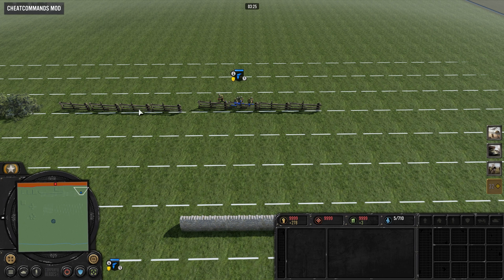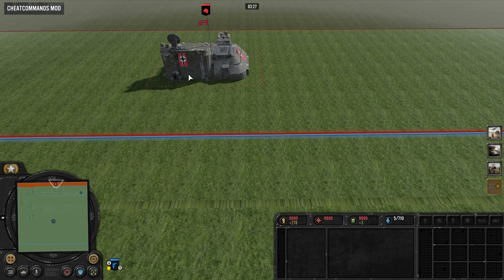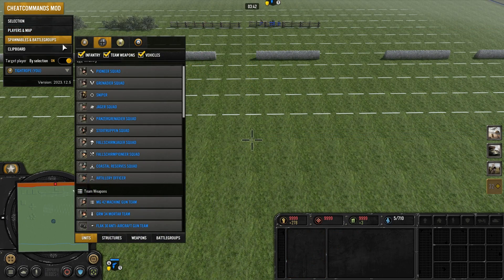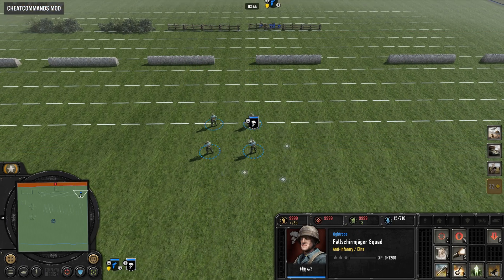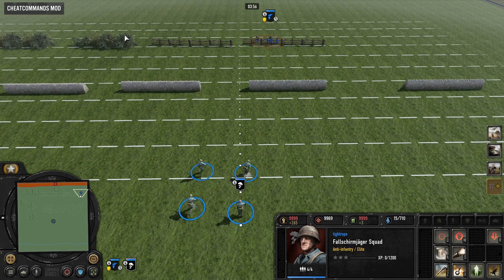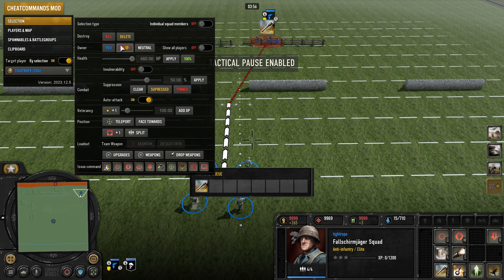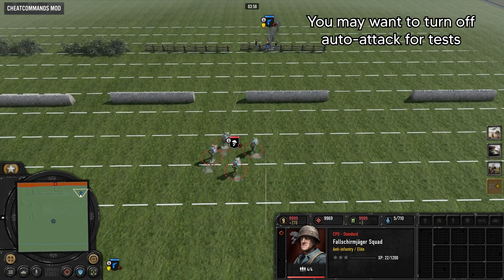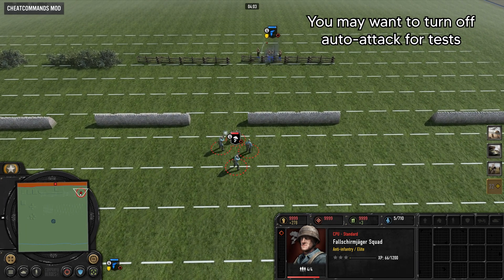If you want the enemy to throw a grenade at you, here's how I do it. First select an enemy unit and give them munitions. Then spawn in the grenade throwing unit for yourself. Target the grenade a bit beyond max range and hit pause. Then switch the owner to the enemy and unpause. Voilà! This can apply to a lot of other abilities and allows you to do solo testing.